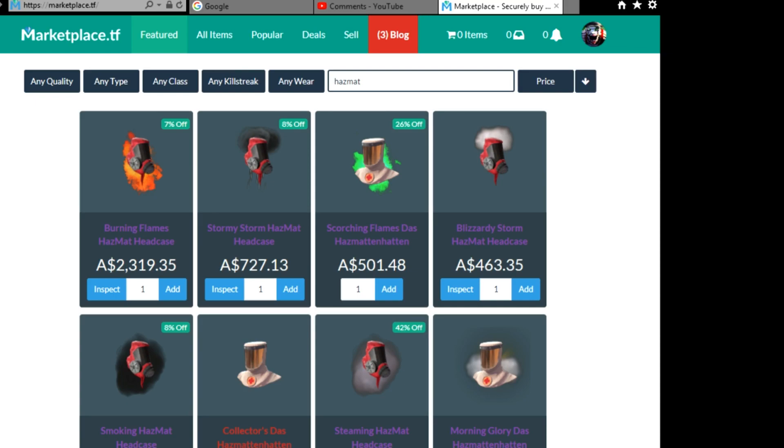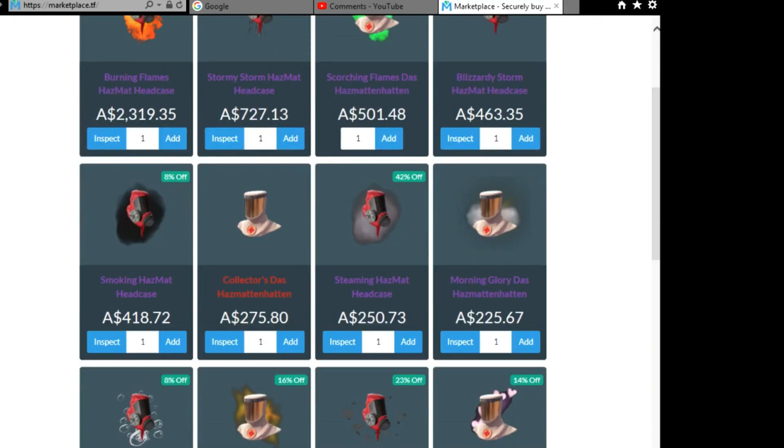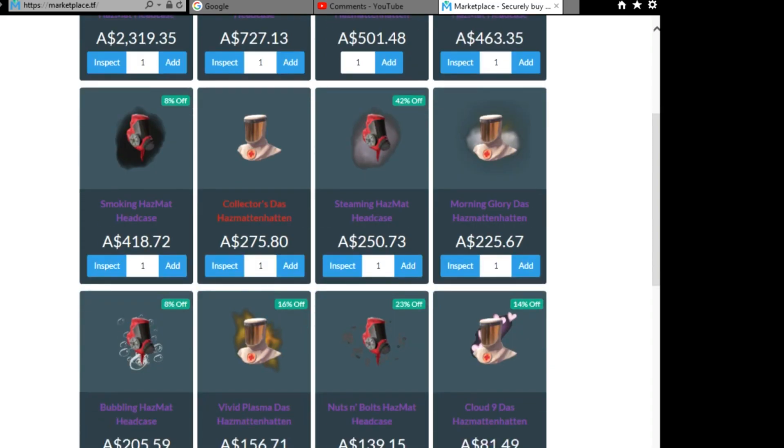Looking at Marketplace.tf to complete the hazmat side effect review. If you type in hazmat, it brings up the hazmat headcase along with the hatton — the medic effect and medic hat. Burning Flames is going for around two thousand Australian dollars, Stormy Storm for seven hundred, Blizzardy for four hundred, and Smoking. There's also an interesting collector's hazmat headcase on the market, which is quite rare and unusual.